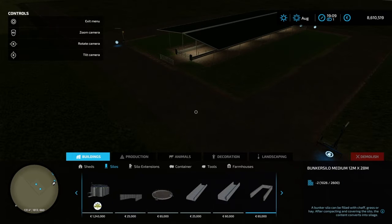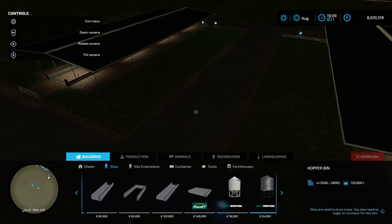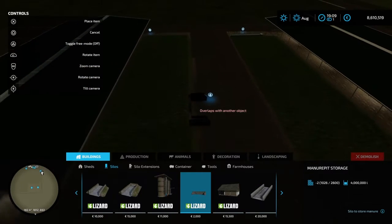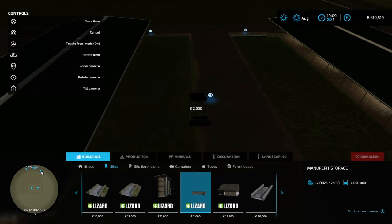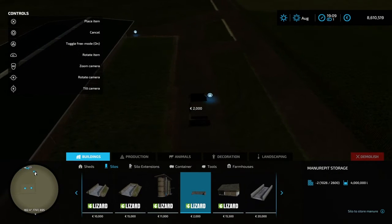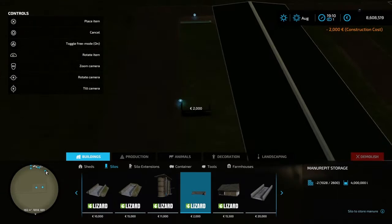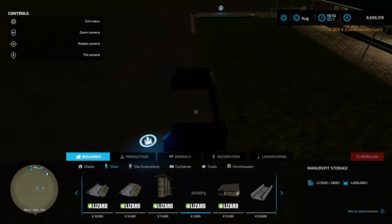Now we can get on with the build. The in-game manure pit is a bit big, so I usually use this little one — I think it holds about four million liters, which is probably bigger than the in-game one anyway. I'll stick one on either end; hopefully they don't conflict. If I'm pointing them outwards they shouldn't take each other's manure, because that's what sometimes happens.